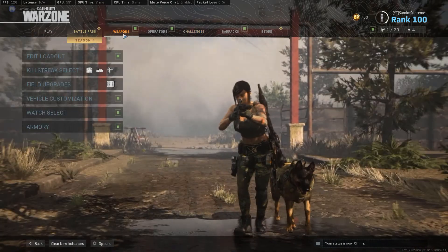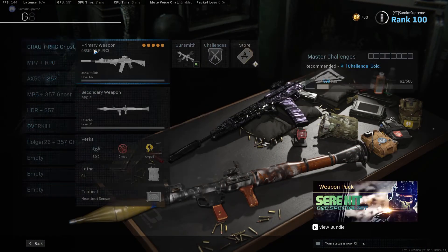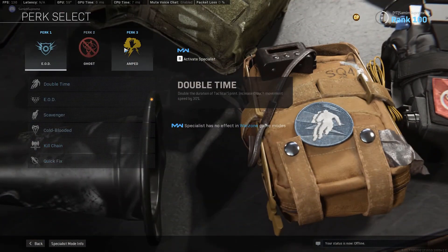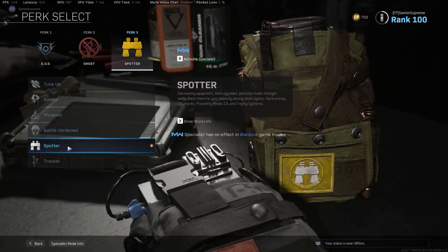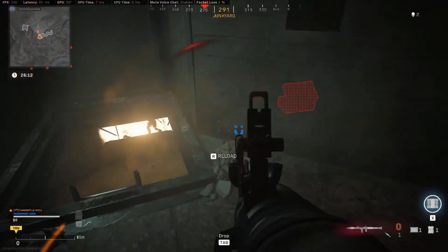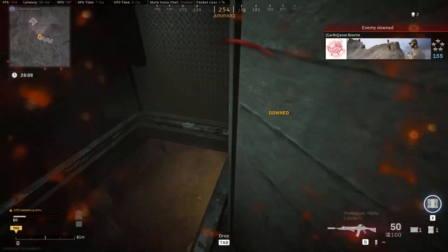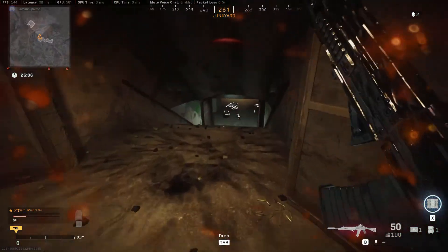Drop number four is in the same location as drop number three. The only difference is that this time you're going to need the Spotter perk equipped prior to getting the Intel. I highly recommend getting this one done in Plunder mode simply because you can spawn with your perks right away by picking an appropriate loadout. However, be ready to fight for it.